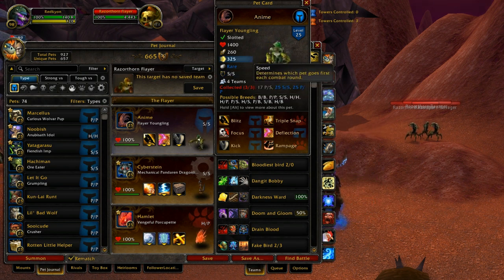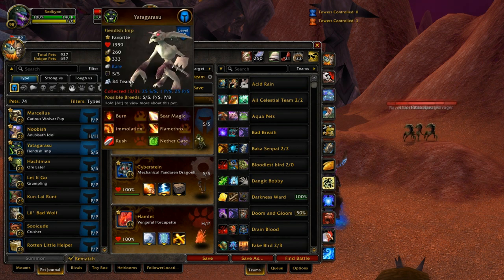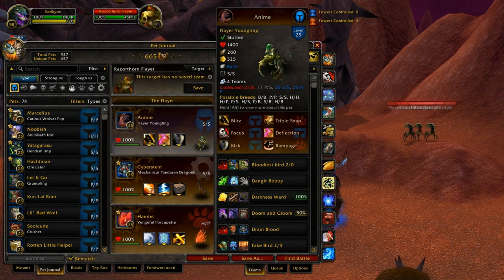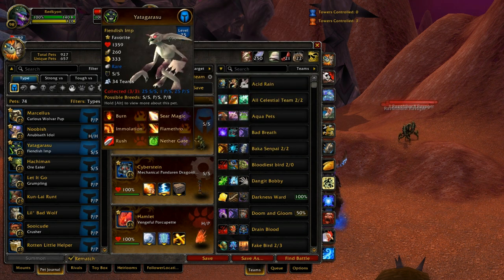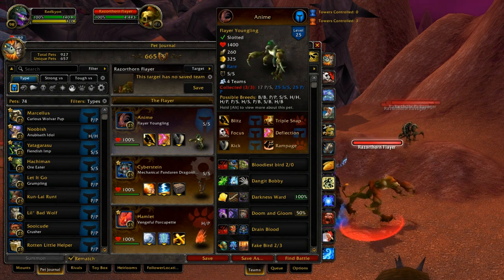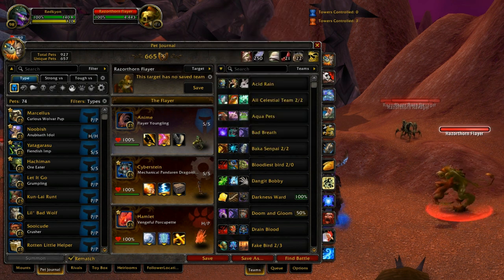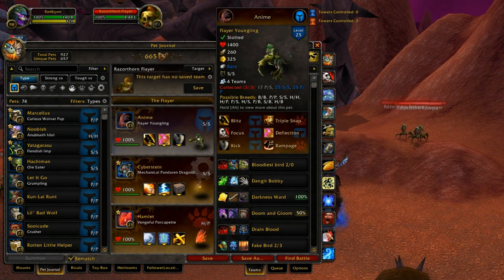At 325 speed, he'll outspeed most pets except really fast ones like the Fiendish Imp, who's ridiculously fast — and that's one of the reasons the Imp is so good. Any pet that specializes in speed, like birds, critter types, or freaks like the Fiendish Imp or the Death Adder Hatchling, will destroy him. But the meta right now isn't dominated by speedy pets — it's all about slow undead hard hitters, and those beat him too because he can't really handle undead damage. Humanoids really get the shaft on type disadvantage because of how strong undead is.